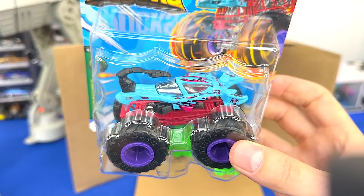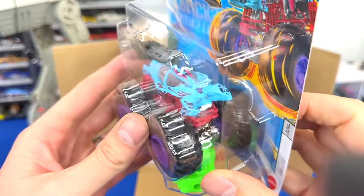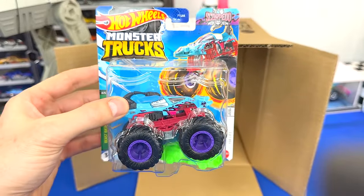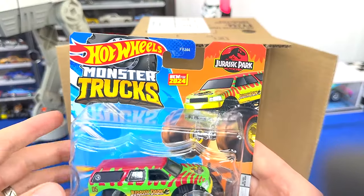Next truck up in the case — we have a recolor of Scorpido. He's got the scorpion body, black stinger tail, red roll cage, and silver chassis. You don't want to get involved with those pinchers. On the back his crash attack is Squeezing Sting, so that makes perfect sense for this truck.